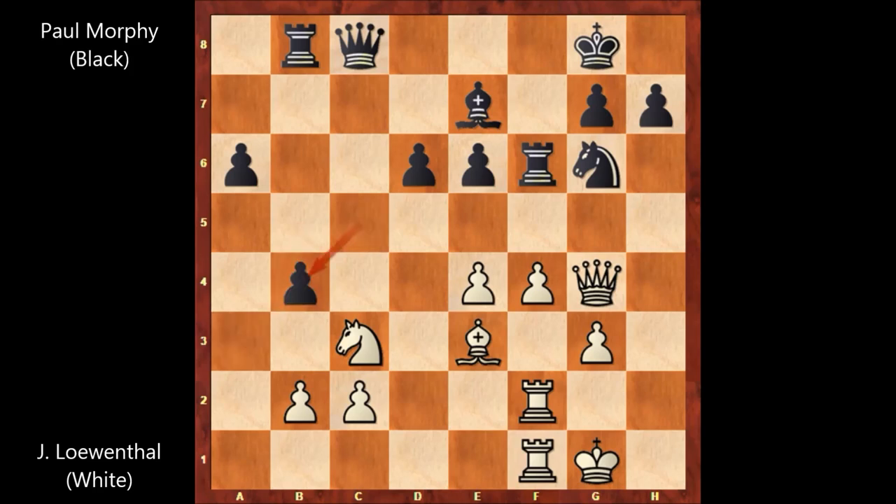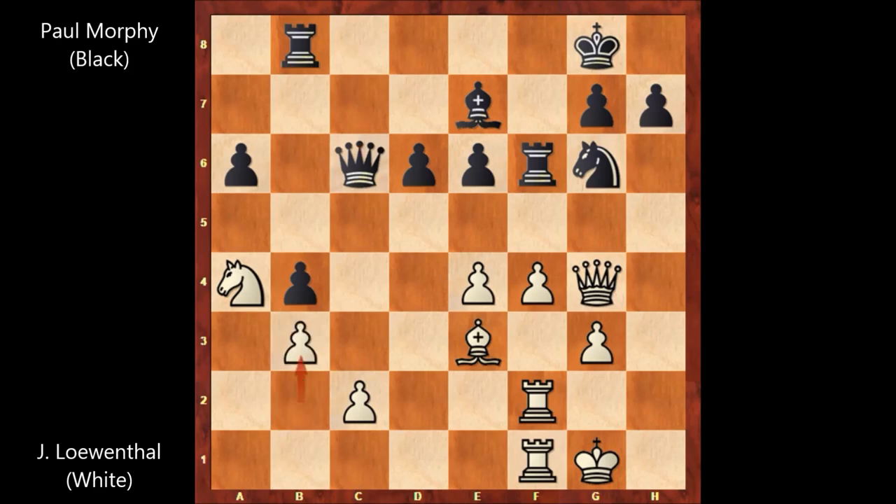Pawn takes pawn, c takes on b4, knight to a4. And here comes queen to c6 by Paul Morphy — the best move — attacking the knight with the queen and also attacking the pawn. You can't defend both of them. b3, defending the knight. But then Paul Morphy captures the pawn, queen takes on e4.